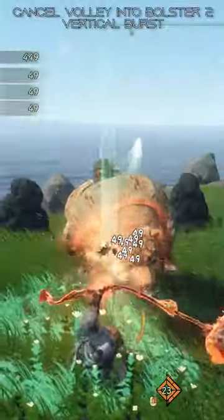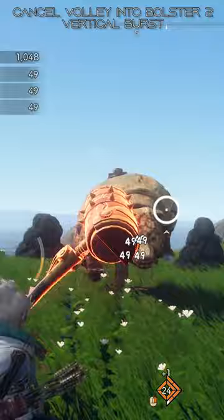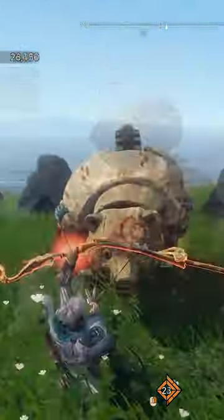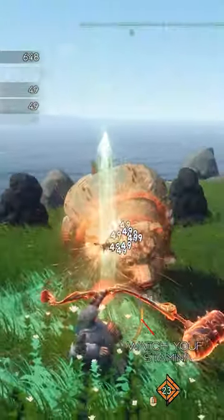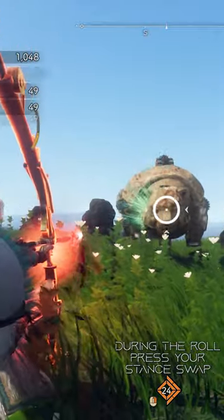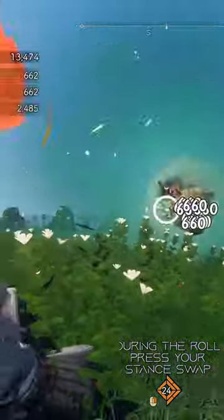You can also roll out of a bolster 2 firing — which is the volley — and go right into the bolster 2 vertical shot to detonate. To do this, you just need to have enough stamina to roll and shoot, then press dodge and stance swap during the roll animation. You can continue to hold attack to go immediately into the shot as soon as you are out of the roll.